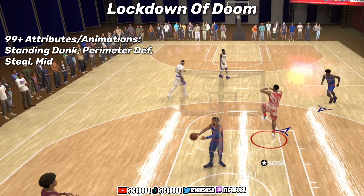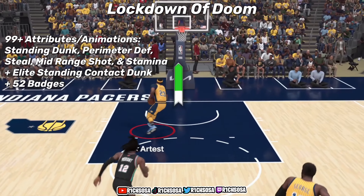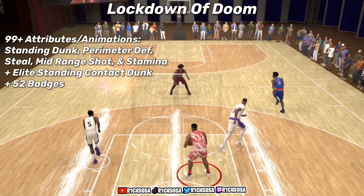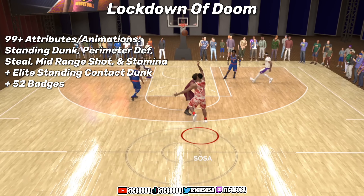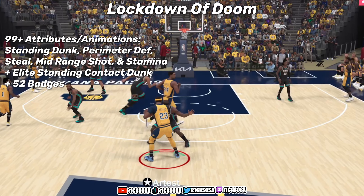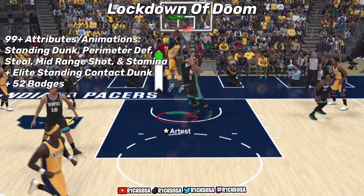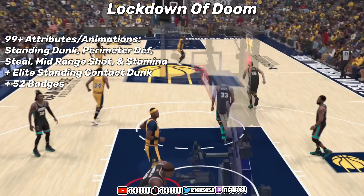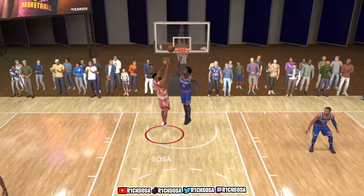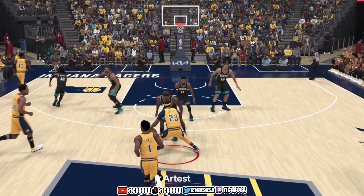With this build we have the potential to reach 99-plus in standing dunk, perimeter defense, steal, mid-range shot, and stamina. That also makes it one of the best offensive builds in the game, and we're going to be able to get elite standing contact dunks with a total of 52 badges. I truly believe this is going to be the best lockdown to make this year — a great build at the small forward position. The physicals are a really strong point, and you can take this into the threes and really any game mode.